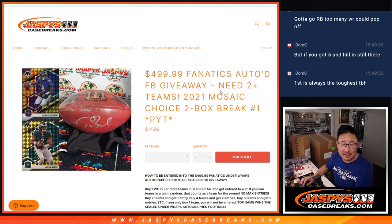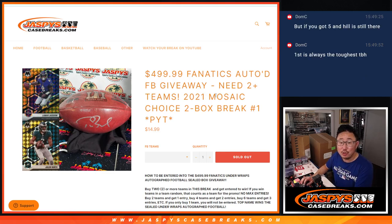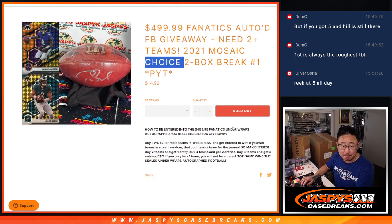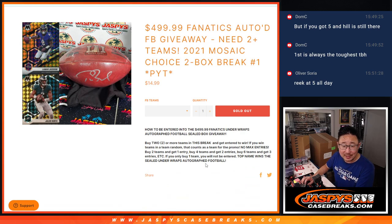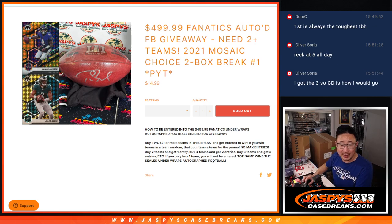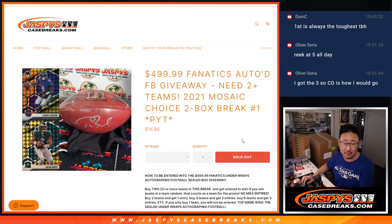Hi everyone, Joe for JaspiesCaseBreaks.com coming at you with a two-box break of 2021 Mosaic Football Choice Edition. Pick your team. If you follow the instructions, you've got a chance to win a sealed box of Underwraps Autographed Football — full-size football. That's a $500 value. Pretty awesome.